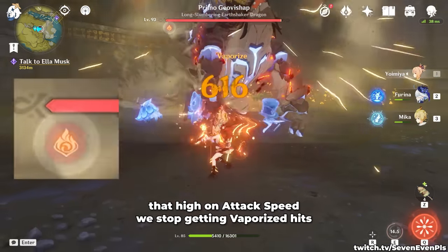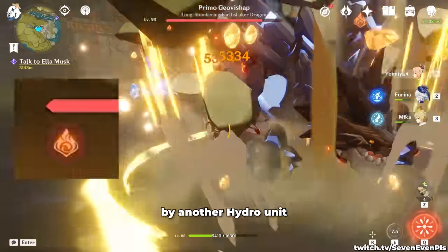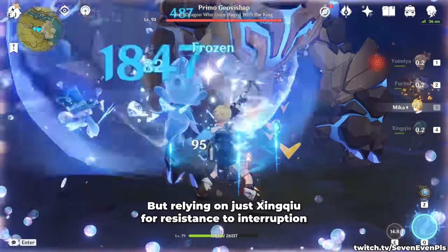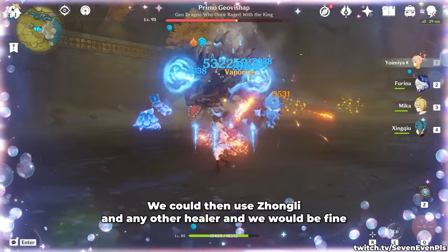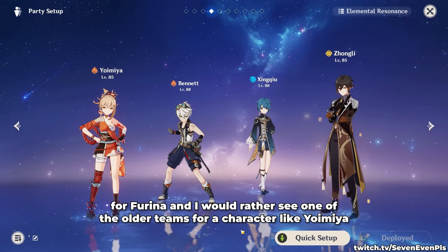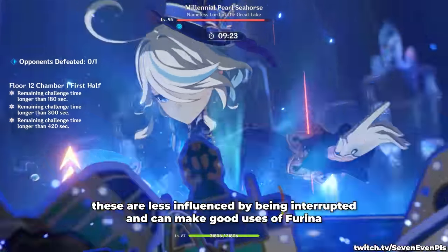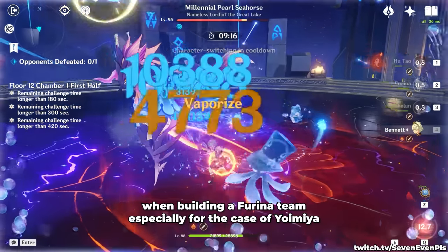There are two problems with a team like this. First, going that high on attack speed means you stop getting vaporized hits, so Furina alone is not enough and needs to be backed up by another hydro unit like Xingqiu. But hits are still very fast, and relying on just Xingqiu for resistance to interruption isn't enough — a shielder would be better. You could use Zhongli and another healer, but overall these teams aren't the best use of Furina, and I'd rather see one of the older teams for Yoimiya. This does not apply to Hu Tao and reverse vape characters like Klee and Diluc, which are less influenced by interruption and make good use of Furina.